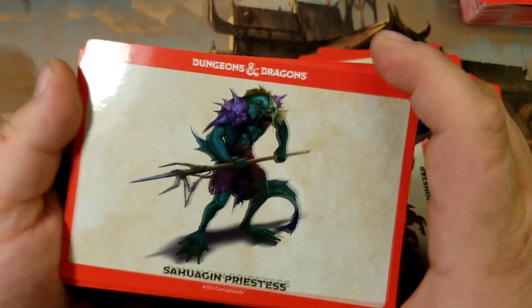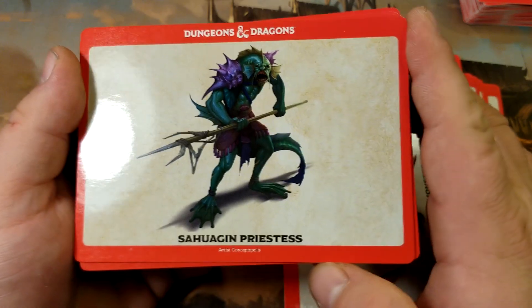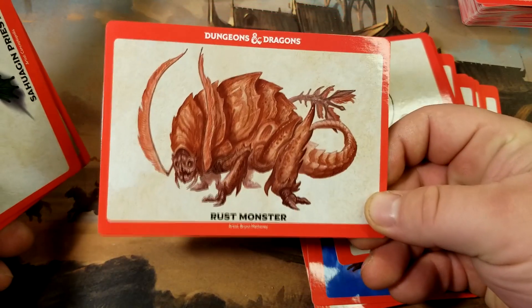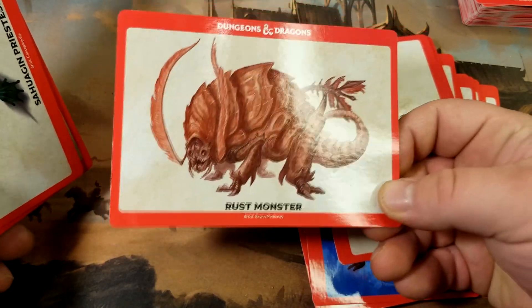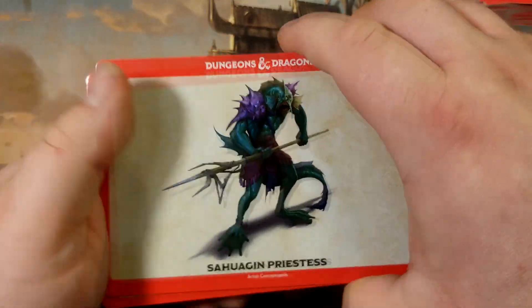If you want to really make your party mad and destroy some of their really good items, send some Rust Monsters after them. Also if you ever gave your party some items you shouldn't have — Rust Monsters will always solve your issues.